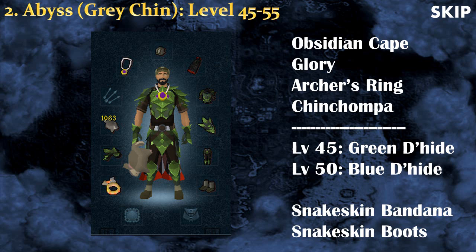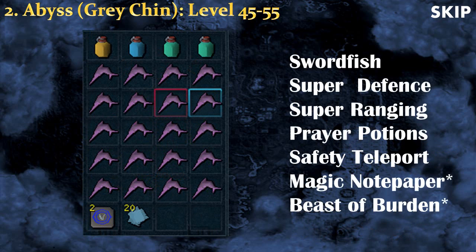For the shield and boots it's a bit tricky because there's no Green Dragonhide boots, so simply use the Snakeskin bandana and Snakeskin boots. For the inventory, I recommend Super Defense and Super Range potions to increase your experience rate. You also need Prayer potions to pray Protect from Melee — it's pretty much a must. The rest should be food; what I recommend is Swordfish. You can also bring Magic Notepaper but it's not really that useful at your level since you're banking so often. There's also the Beast of Burden to bring more food, but it's not really needed.